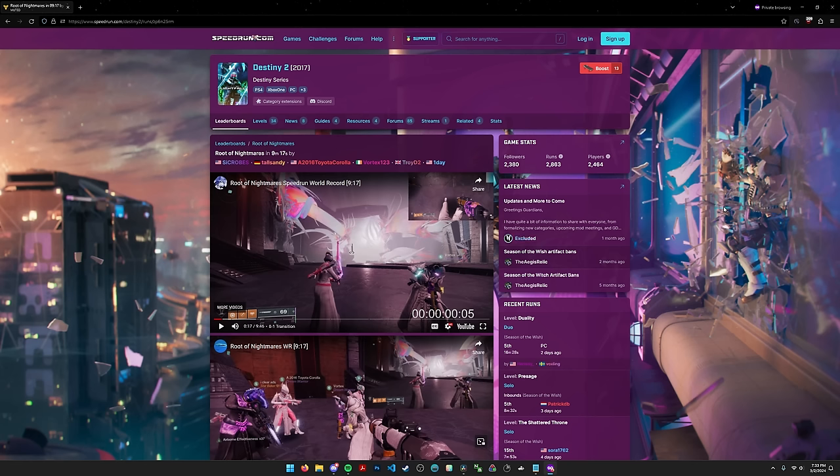With that out of the way, let's start with entrance. At the very start of the raid, you don't spawn right at first encounter like you do with some raids — you spawn quite a far distance away. So what do you need to do? Well, you might think wouldn't everyone just go to first encounter? Well, not exactly.